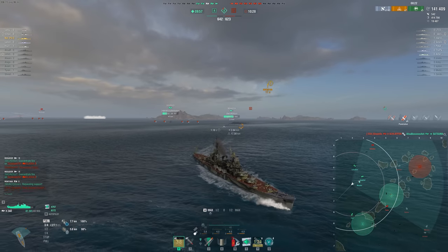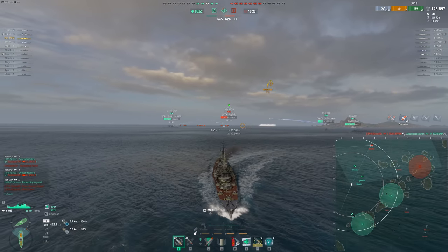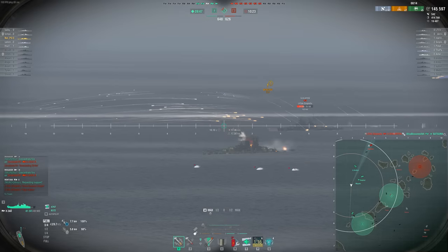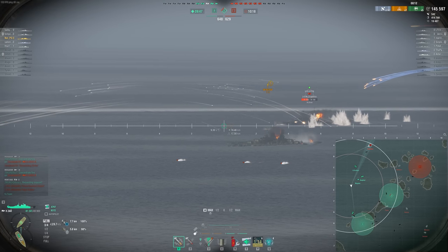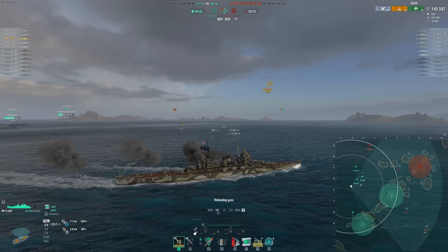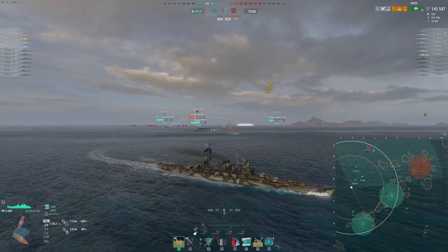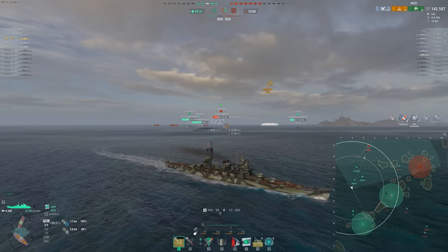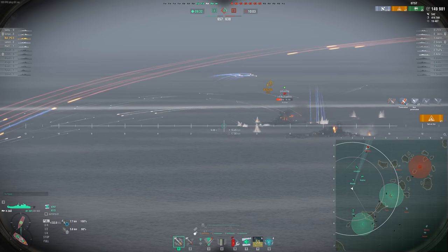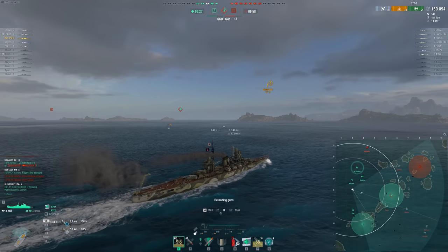Petrie is going behind the island — we got some decent damage. We need to kill this Schlieffen. We managed to get our kill. Something is in B — wouldn't be surprised if that's the Duncan. A little spooky for us, rolling broadside onto that.